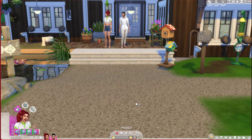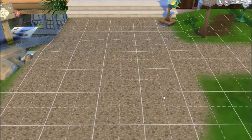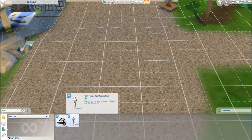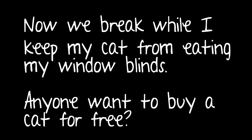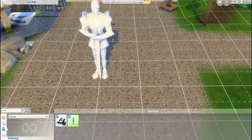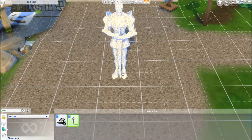So the first thing you're going to need to do is get your sims into position. Go into the Buy menu and look up Teleport. You'll find the Sim Teleporter Destination — it's free. Make sure that wherever you want the photo to be, that's where you're putting the teleporter, because you won't be able to move it again once they're in the pose.